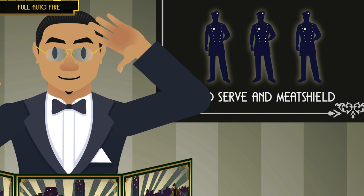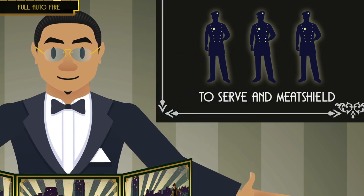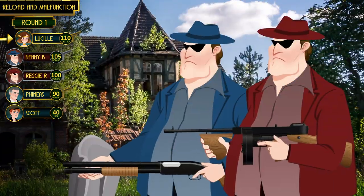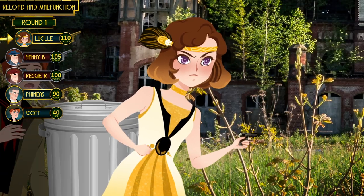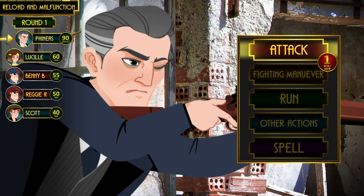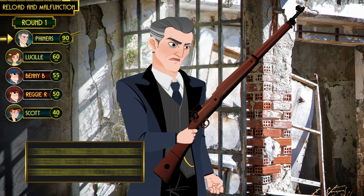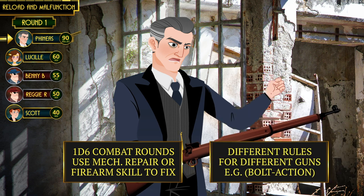Before moving on, let's show gratitude to the selfless police officers — countless numbers of them have died in Call of Cthulhu campaigns so your investigators can live another session. Reggie and Benny now approach Lucille and Scott. Getting into a gunfight with them is plain suicide, so Lucille must create a distraction — but that means acting without the firearm turn bonus. It appears Reggie and Benny are going to reload on their usual Dexterity order. Phineas tries to shoot but rolls his weapon's malfunction range — he fumbled. The keeper can treat it as a normal malfunction, requiring one d6 rounds and a Mechanical Repair or Firearm skill check to fix. Different guns have different malfunction rules.